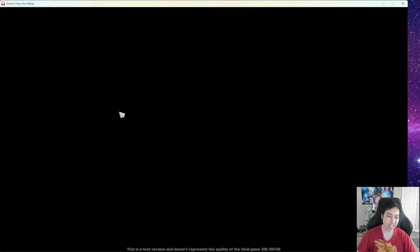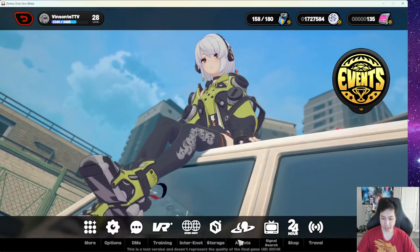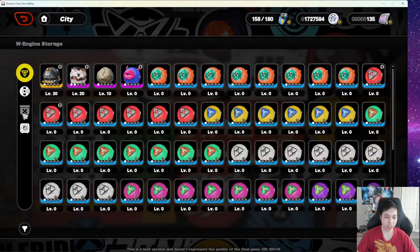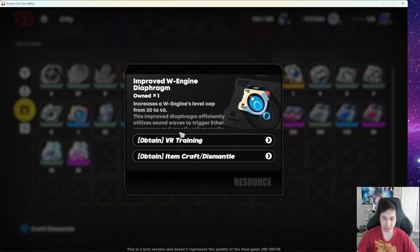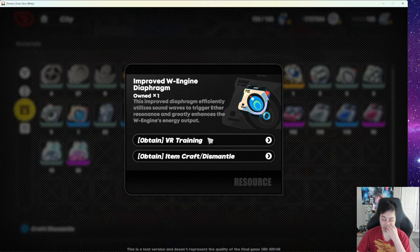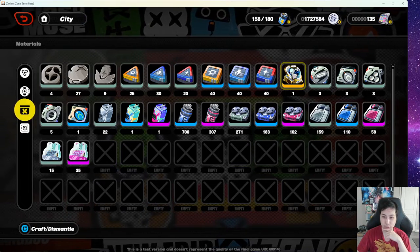The same applies to W Engine level cap materials — the Bugaboo ones. You can also uncap W Engines in the VR Training.